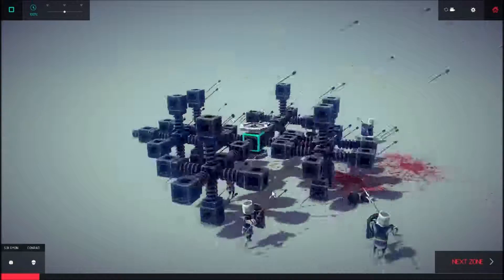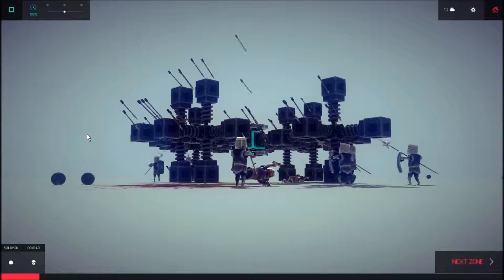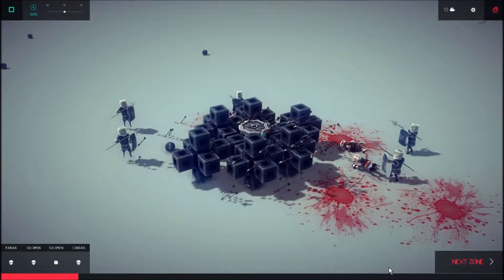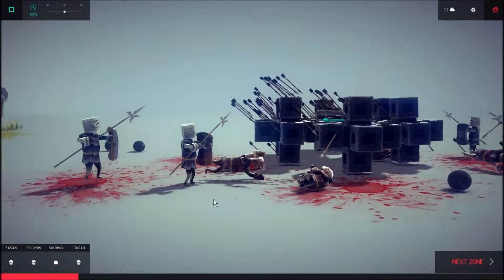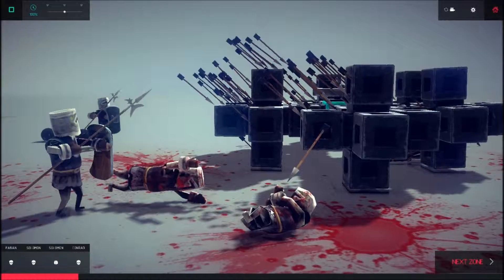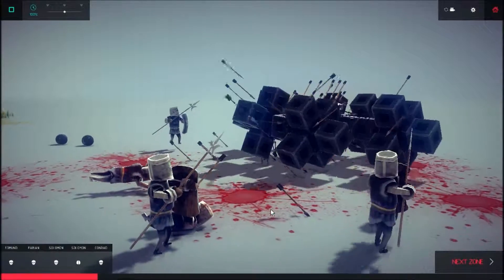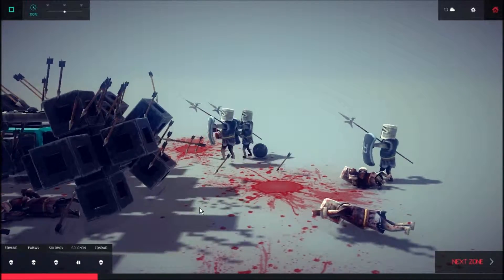Come on. Get under there man. They're taking more damage from their own cannonballs. Come on, somebody walk under. Oh shoot, he got hidden there. This poor guy here got friendly fired. We're getting friendly fired.